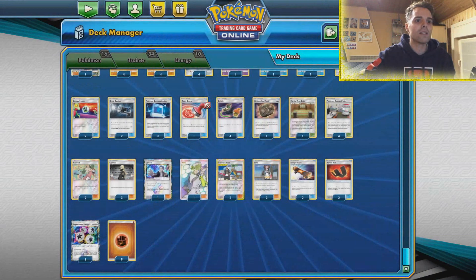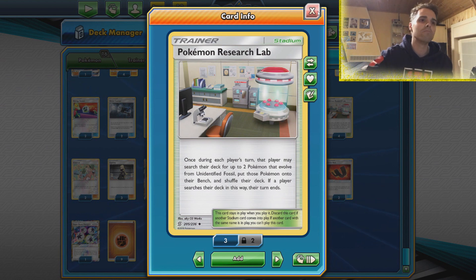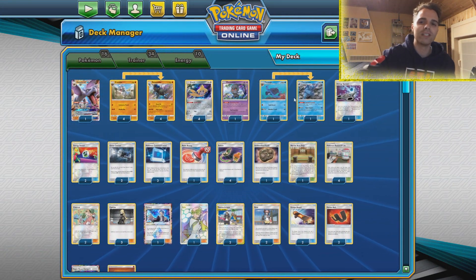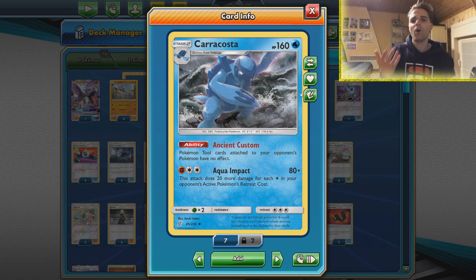This is possible thanks to Pokemon Research Lab — a stadium card that allows us to get 2 Pokemon that evolve from Unidentified Fossil and put them down immediately onto the bench. So if we evolve them the turn afterwards we can get Stage 2s out in no time. We also have Karakosta, making sure that the opponent's tool cards have no effect — getting rid of the skateboard effect and other tool cards like Spell Tag.